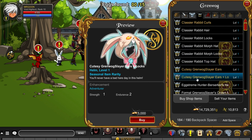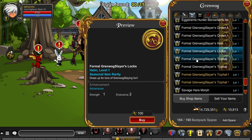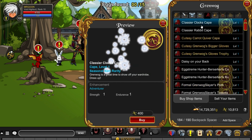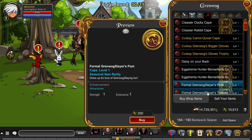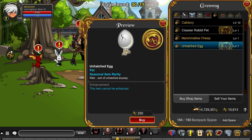The Grenwog Shop has a huge variety of gear — some free player, some member, and some adventure coin ones in case you want to pick them up. They are all seasonal rarities, so you don't need to panic because they will come back next year if you missed them this time around. I quite like some of the gear in here; I'm not sure I'm actually going to buy any myself, but that's just personal preference — yours may be totally different.